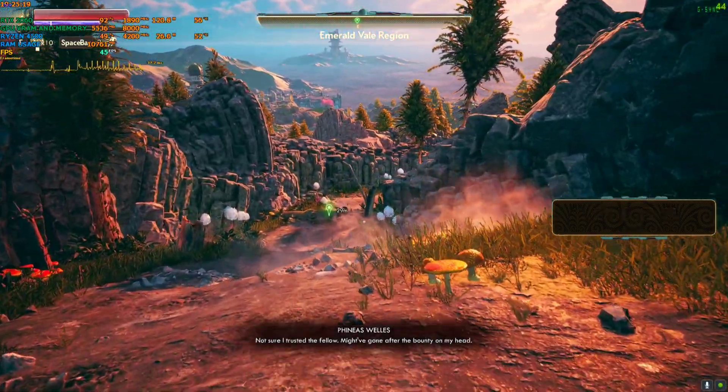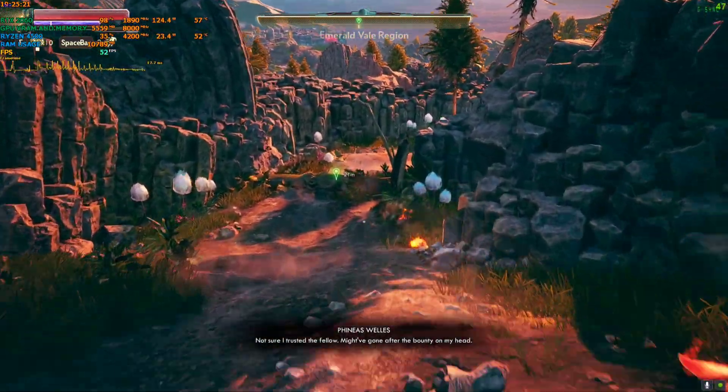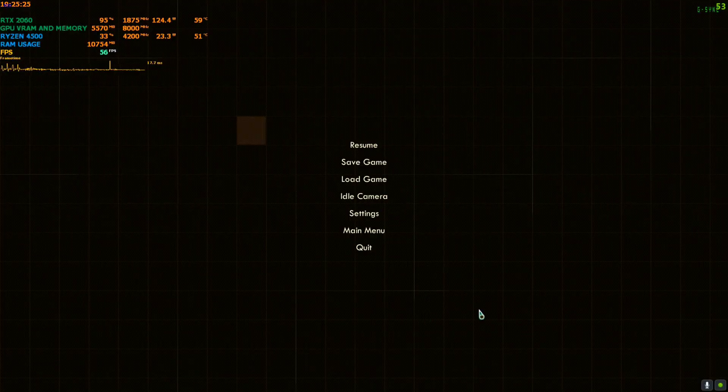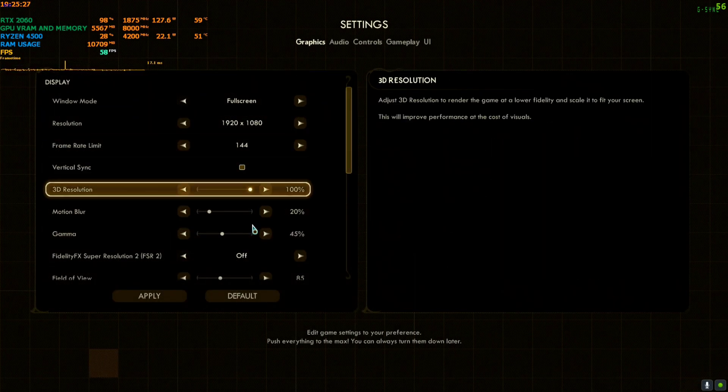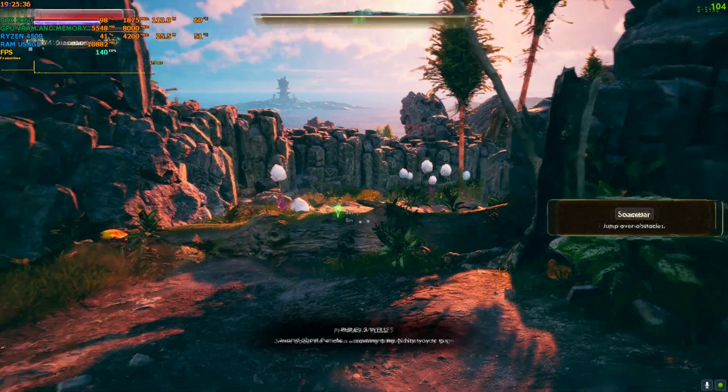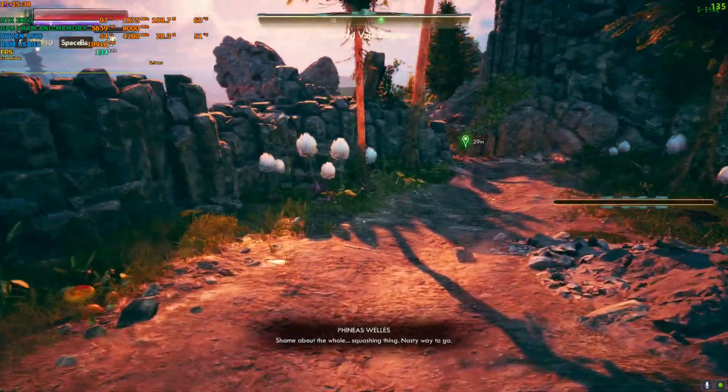I'm back in the game again. As you can see, FPS has dropped significantly — like 50 to 55. So let's activate the mod: go to Settings, then Graphics, and activate FSR 2, whichever quality you like. I'll set this to Balanced because I need a little more FPS. Come back to the game and there you go.